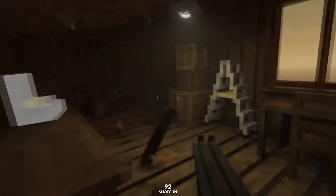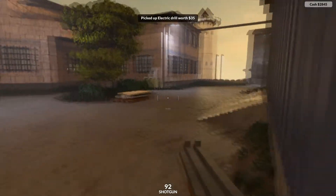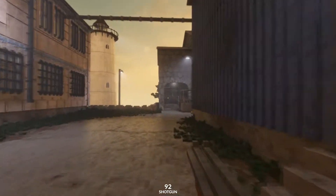Under this cover we're gonna go up, make our way to this cabin and find a valuable just here on the shelf. Then we're gonna make our way all the way around to the greenhouse.